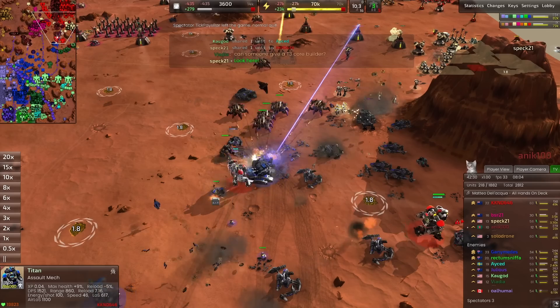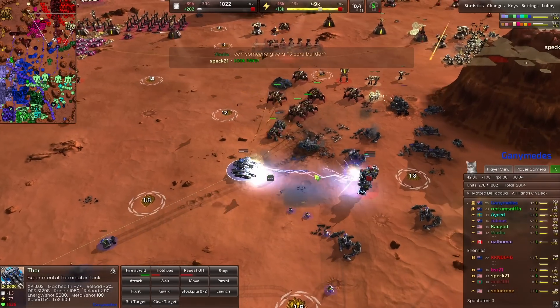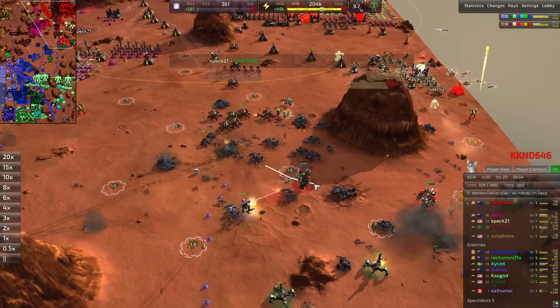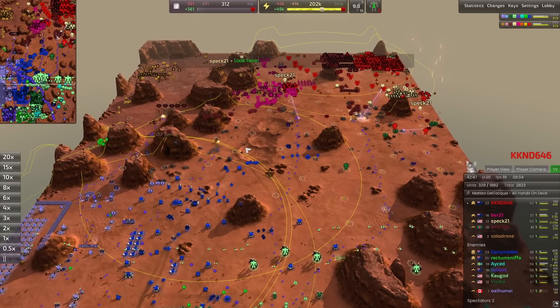A Thor is really getting the beatdown here but almost takes out that Titan before going down. He should have been moving towards the Titan so when his death explosion happened it would take out the Titan with him, or he could have done a control detonation.